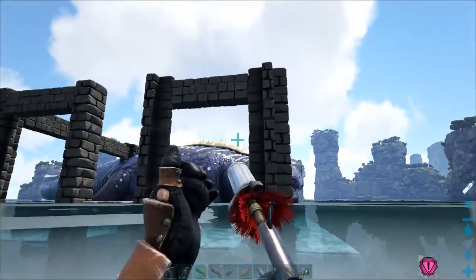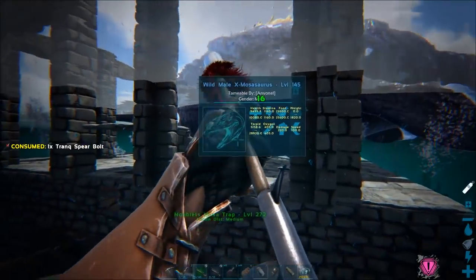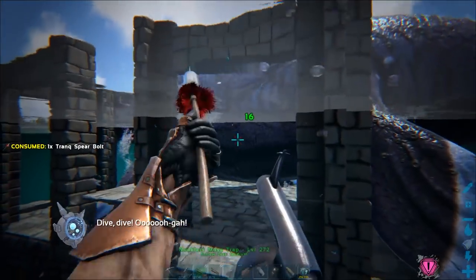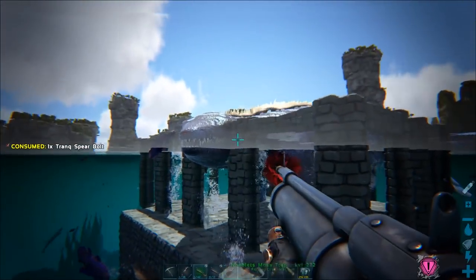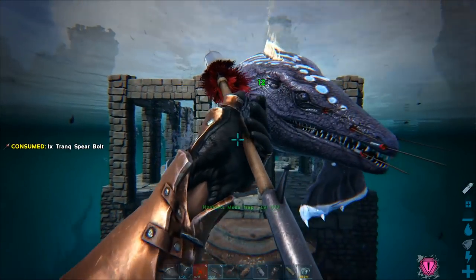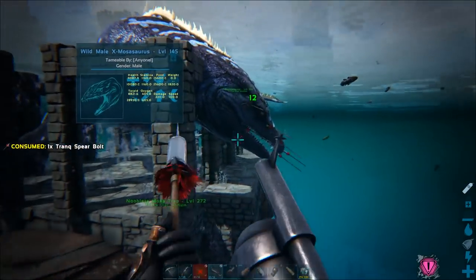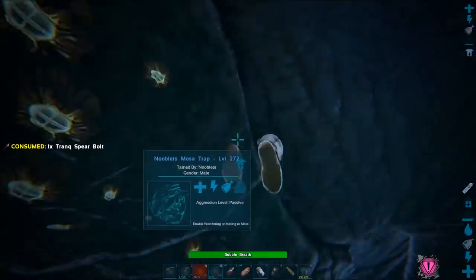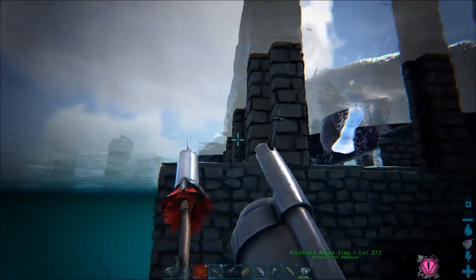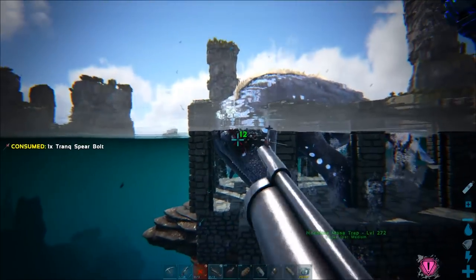To check its torpidity, look at the mosa and press H — that will send your robot to examine it and show you how much torpor it's got. X-mosas are a hell of a lot more resilient than normal, so this is going to take a long time. I've already gone through one harpoon gun. I'm ready to scan it again — it's just below half torpor. You could try walking it to shallow water so the trap doesn't go down, as if you're standing on ground you wouldn't have to adjust the turtle cage's height.